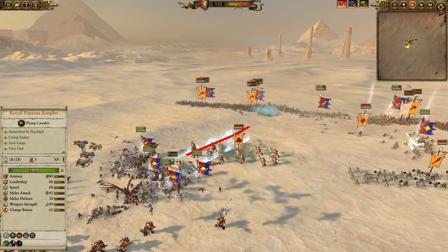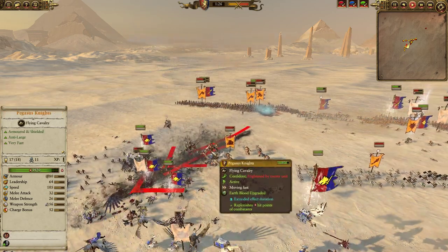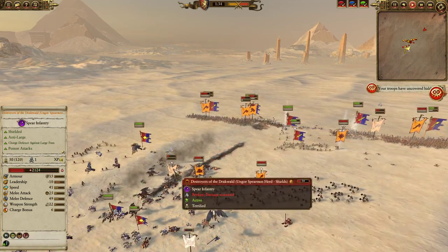Before the second unit of Minotaurs can really make contact, we are going to pull away. They actually get clipped a little by the Penumbral Pendulum, which is basically nothing — it's not really meant against Cav. But that first Minotaur unit is already shattered, and the Destroyers of Dracwald basically destroyed.